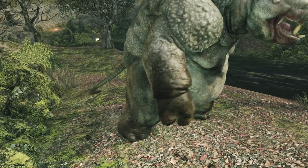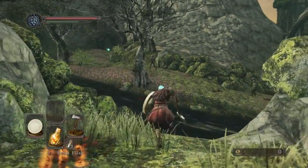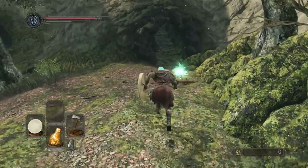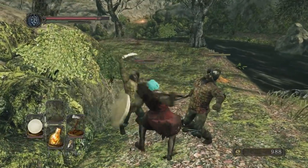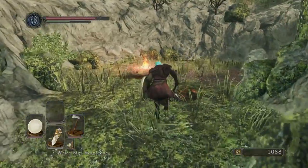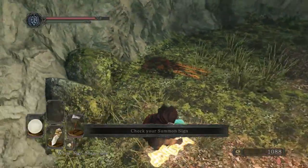How come you have such a good time fighting him? I'm having trouble. I don't know if I just suck — I do. Hang on, let me see if I can drop my summon sign over there. I can't summon you, I'm not human. All right, drop yours over by the bonfire, behind the grave. The whole reason we're doing this is so I can get my humanity back.